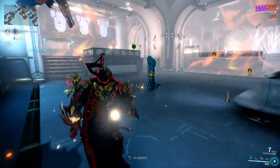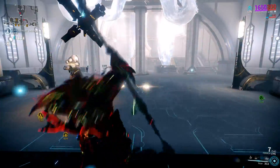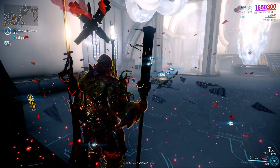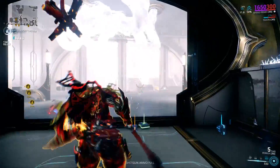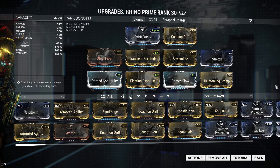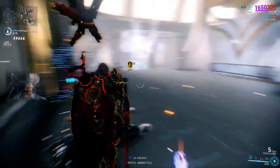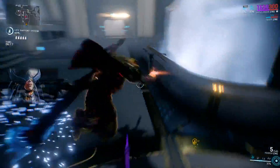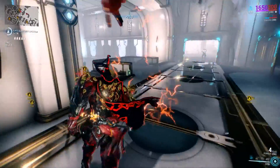I am currently running Rhino Prime with 4 Forma for all my builds. My first build focuses around Rhino Stomp and balancing out everything else. I have included the Reinforcing Stomp augment so that not only do I provide CC and damage with Rhino Stomp, it also reinforces my Ironskin, allowing me to not cast it as often and giving me improved survivability.